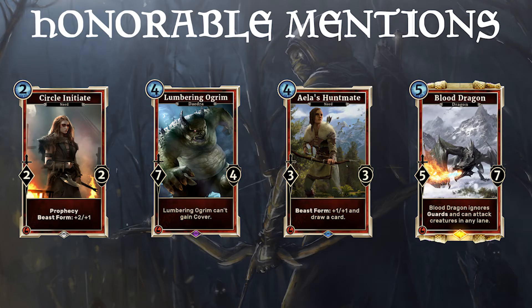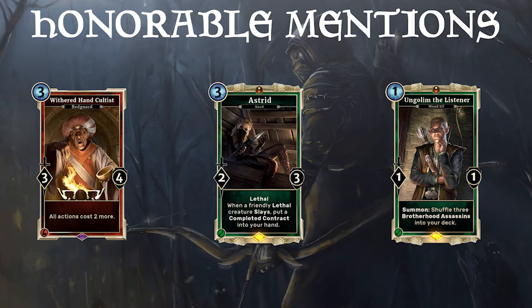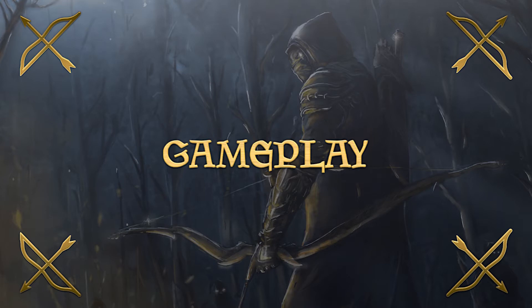These are cards that are also viable in midrange archer. We can either choose if we want to play Cutpurse or Initiate. We can also choose between Murkwater Shaman, Lumbering Ogre, or the Handmaid as a 4-drop. Every one of them is viable and a good 4-drop option. If the meta is slow, we can also play Blood Dragons instead of Vigilantes. These are 3 other cards that I consider playable in midrange archer. Now I will show you some midrange archer gameplay with commentary. Have fun!